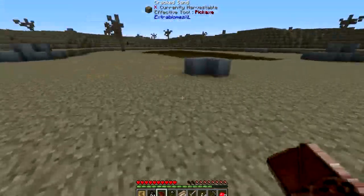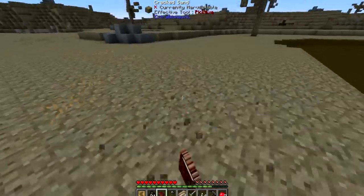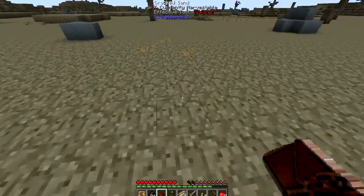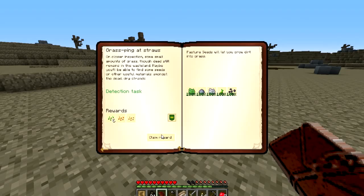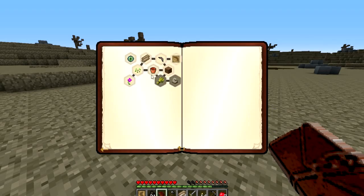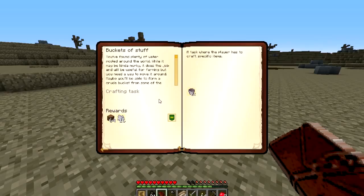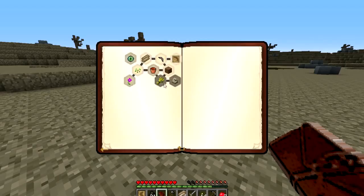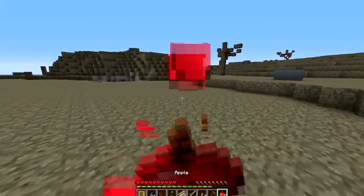I wonder if this modpack works just by making the entire world a single biome. It can't be a single biome because there's an ocean nearby. I got some bone meal finally. More floral fertilizer. I think that was another one of those pasture seeds. Do different types of grass give you different types of drops, or am I just getting coincidental drops for everything else?